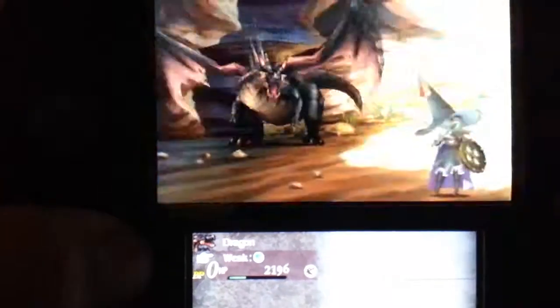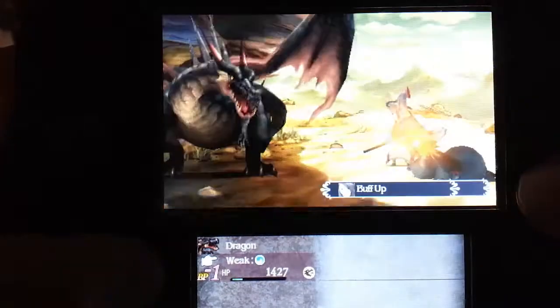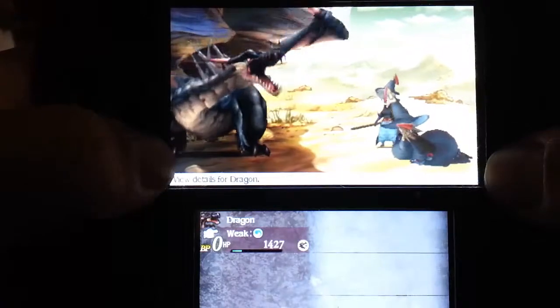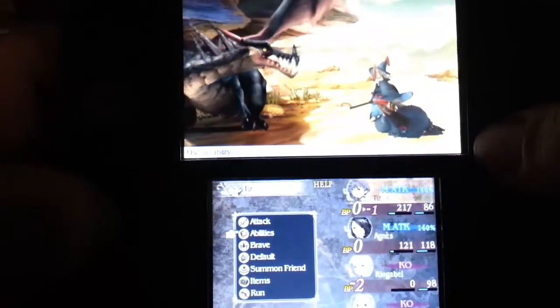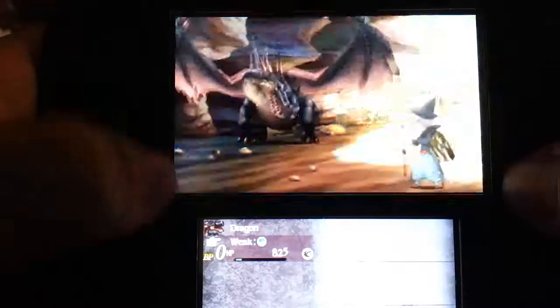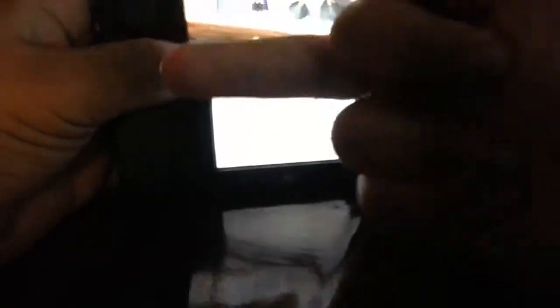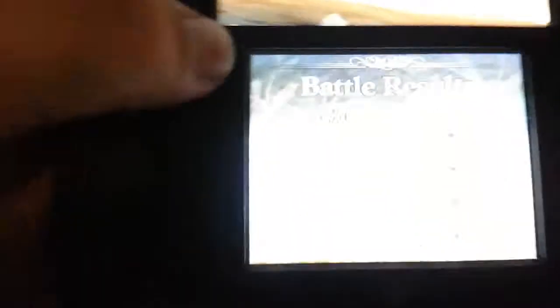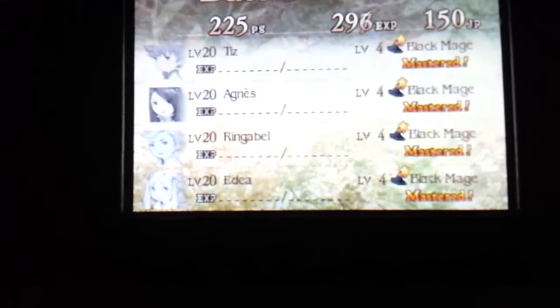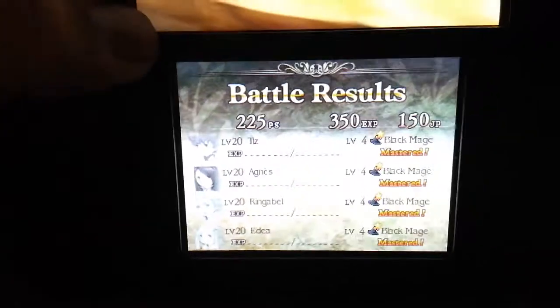I want to kill it right now. I can kill it — he's done for already. This had never happened to me before; I had killed it like 10 times. Are you done, you dragon? Look at the HP — look how it goes down. It's actually all mastered and level 20, so I don't usually need the experience or JP.